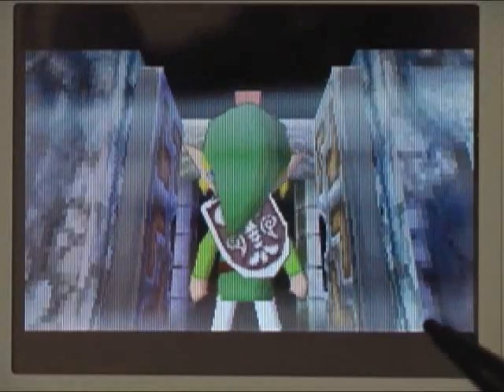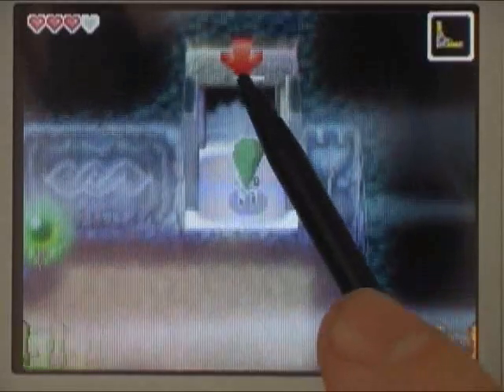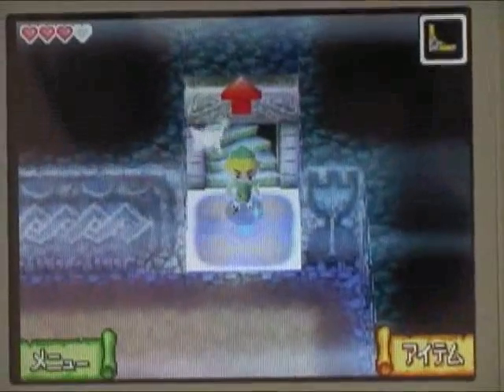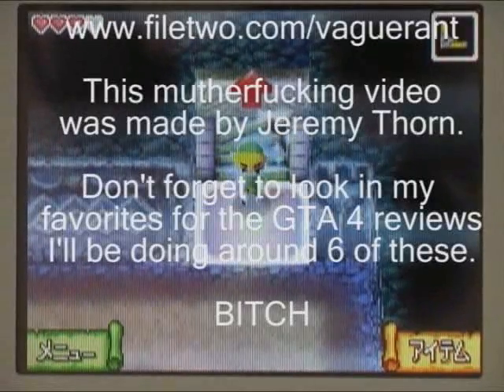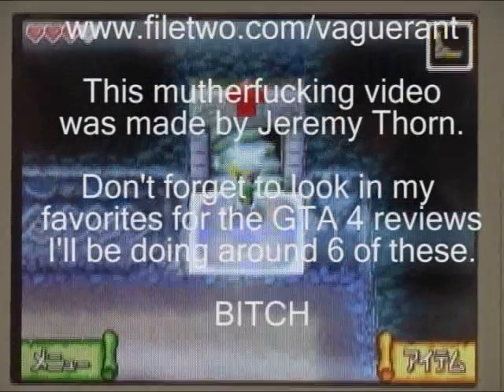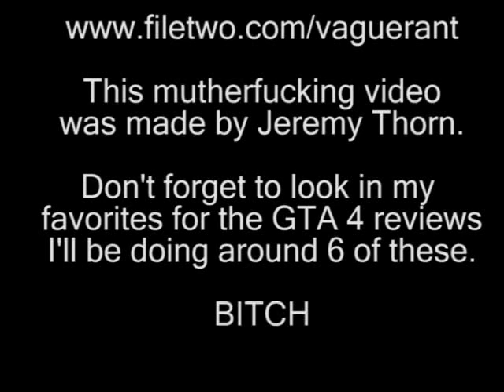This level goes down at least four floors, and it looks like it goes down even more than that. I'm not playing through this whole level for you. When I'm through this entire game, I'm gonna show you the extent of all of Link's abilities. I'm about halfway through at this point, so you're just gonna have to wait for the third and final installment of the Zelda Phantom Hourglass smashed update. You bitch.